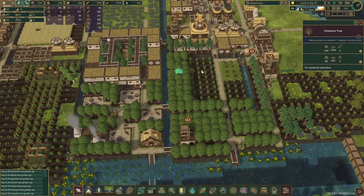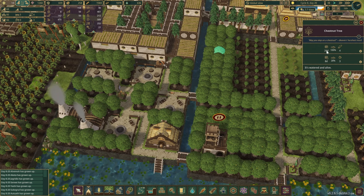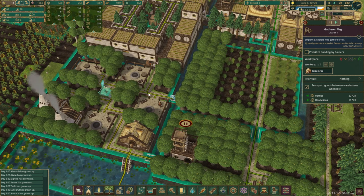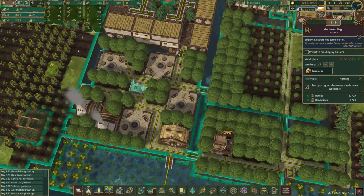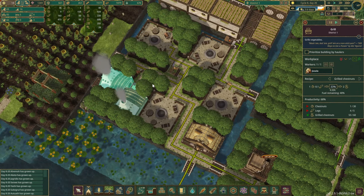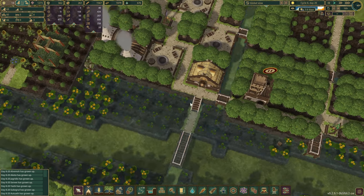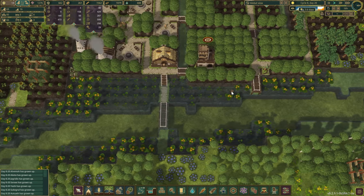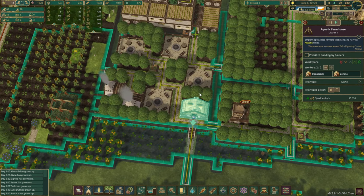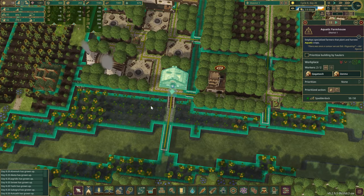We've got a ton of chestnut trees and that is to supply this zone here. All of these trees have grown up as well, so we've gone through about 24 days of off-camera work. This one gatherer flag gathers as many chestnuts as he can. And then in this corner we've got two grills running — one doing grilled chestnuts and the other doing grilled spattered dock, which is growing inside the river. Since you guys are pretty full, I think we're going to have to put a small warehouse somewhere here just to ensure we can pick up as much as we can.